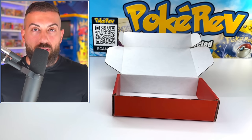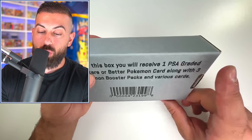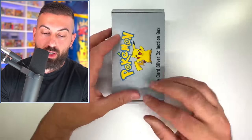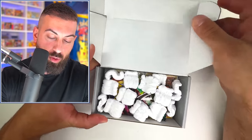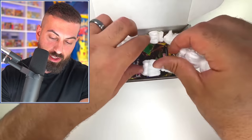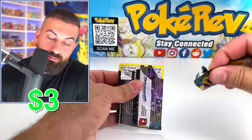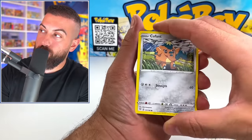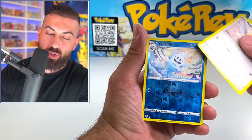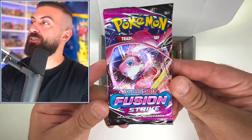Moving on to the silver tier — this one goes for around $43. It says one PSA graded ultra rare or better card. I don't really know what to expect, but the card will definitely not be just a holo. It looks like we have a Darkness Ablaze booster pack — potential to pull a Charizard VMAX maybe! The code card is green though, which is a bad sign. Next up is another Fusion Strike pack.